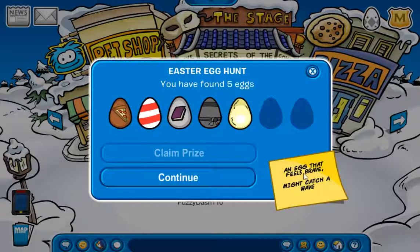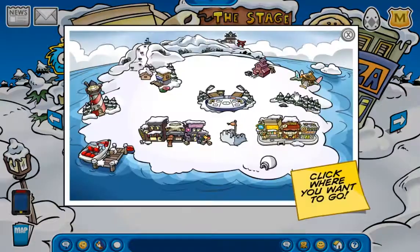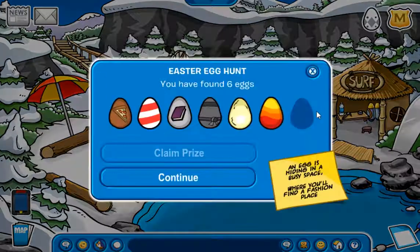Next clue: 'An egg that feels brave might catch a wave.' That's obviously the cove. Oh, it's right there — yeah, I didn't see it at first; it just blends in so well.